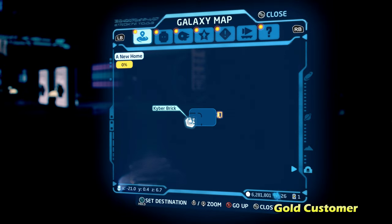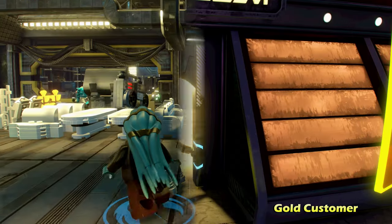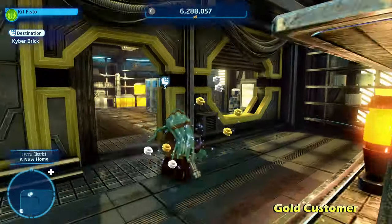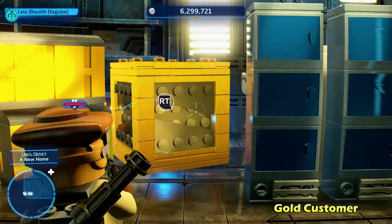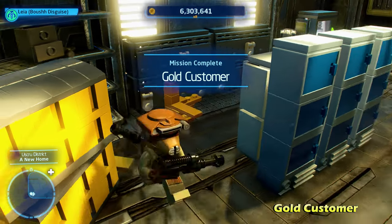Moving to the right side into this nearby building, this one's called Gold Customer. Once you get inside, there's going to be a kyber brick behind a gold LEGO object. Switch to a bounty hunter character, destroy that thing, and get the kyber brick for Gold Customer.